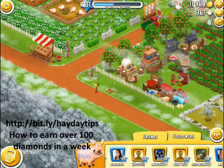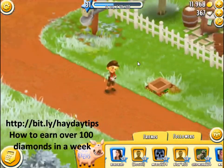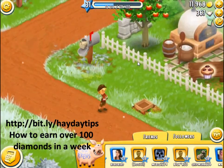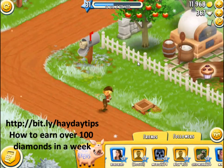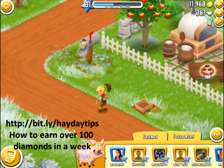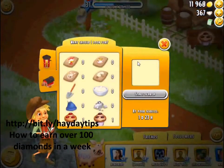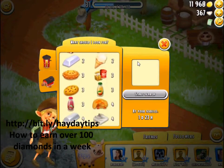A good way to make money off the start is to use Tom. You get him at level 22 or 24 and he lasts for seven days for free. He can be used every two hours, so once you use him he has a two-hour cooldown.